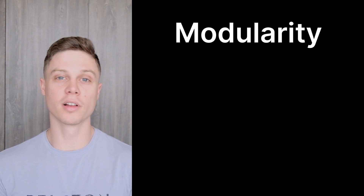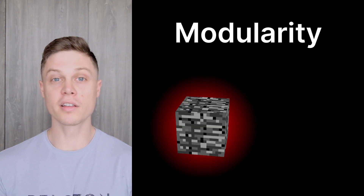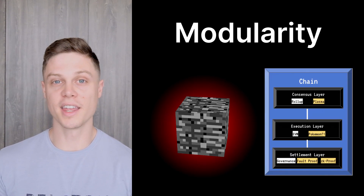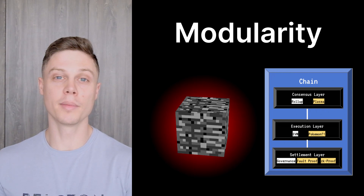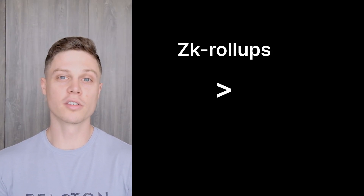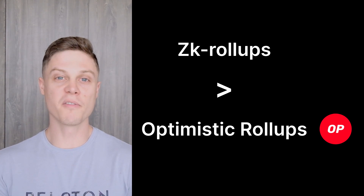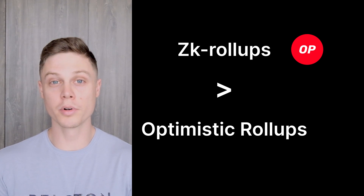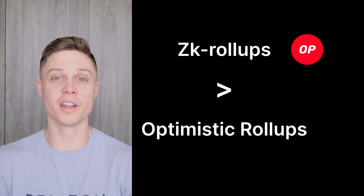In my opinion, the Bedrock upgrade's most important feature is modularity. The OP Labs team has built Bedrock to be like a bunch of Lego blocks, where individual pieces like the execution, consensus, and settlement layers can all be switched out. This modularity makes it easier to upgrade the protocol. Many people have been arguing that zero-knowledge rollups are superior to optimistic rollups like Optimism, but because of Bedrock's modularity, Optimism would be able to switch to zero-knowledge proofs fairly easily as soon as the technology is proven out.